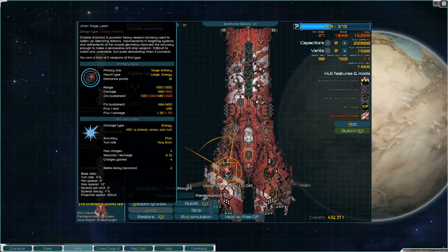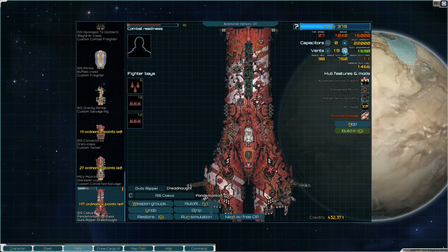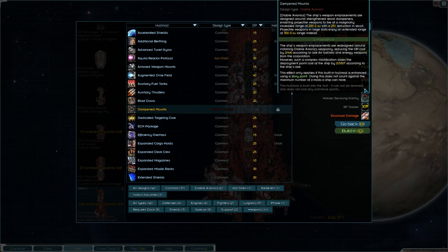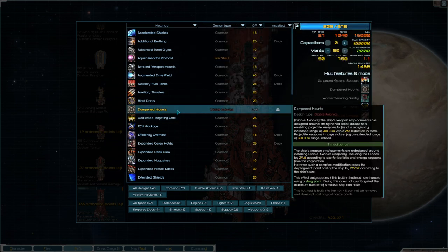You got these giant siege lasers — you come with a lot of weapons, my goodness. Virtual beam — slap on some of this. Dampen mounts — places are designed around strike, the recoil dampeners enabling projectile weapons to fire at a marginally increased range of 200 with 25% reduction in recoil. Projectile weapons in large slots enjoy 300 extra range. If it's built in, the places are redesigned around DA weapons reducing the cost according to size for ballistic and energy weapons, though such complex modification raises deployment cost by 7. Damp mounts — neat. No dedicated targeting core — integrated targeting core, and stabilize shields for sure, also extended shields.